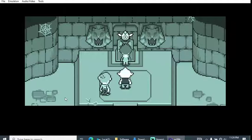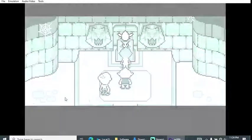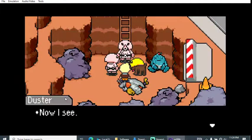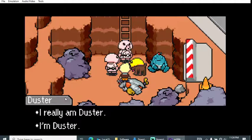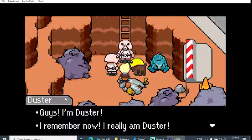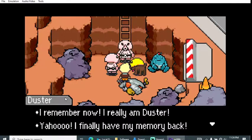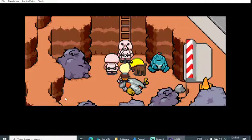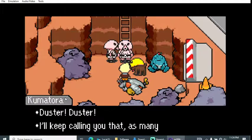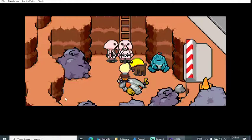I kind of vaguely remember this from the walkthrough. This is like a flashback to the past — he remembers he's Duster. He forgot who he was. Was that part of the story? Somehow finding the egg gave him his memories back — that's kind of interesting.